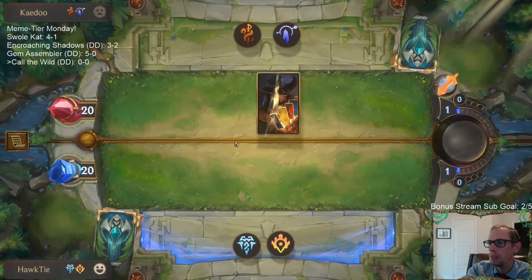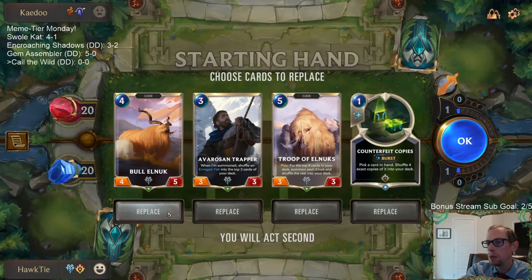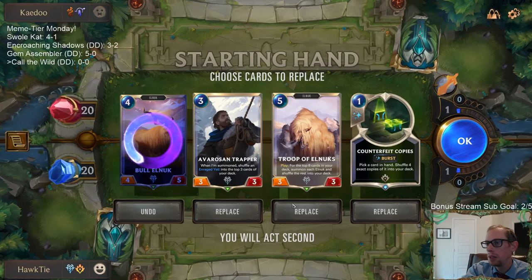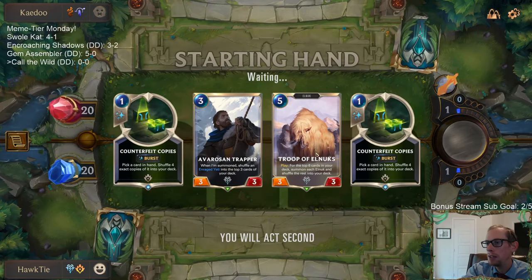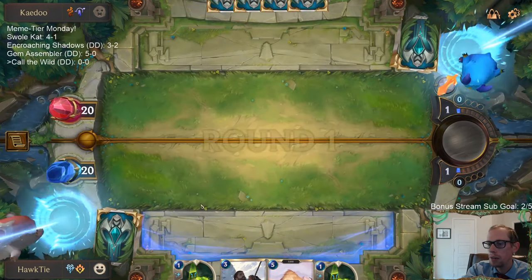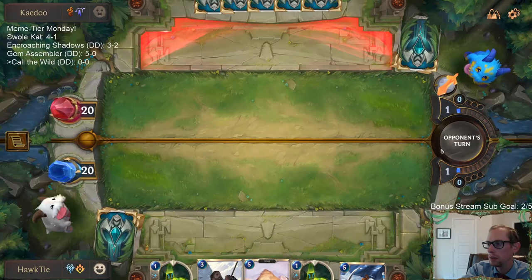Alright, opponent's got Twisted Fate — that's a good card, so we've got one champion in this match. We're mulliganing Bull Elnuk because we want to grab that from Troop of Elnuk. I'm going to keep all these and Counterfeit Copies the troops to try to pull out even more Elnuks on turn five.